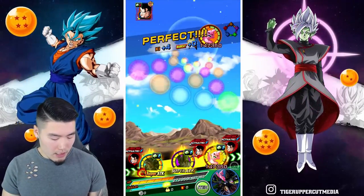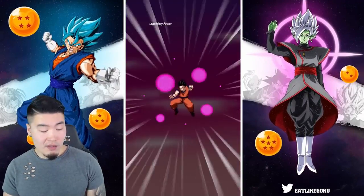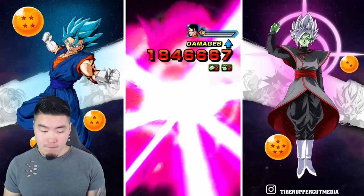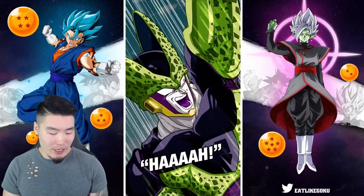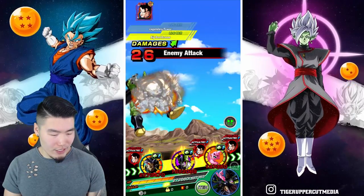We might not even have to get to Kid Buu honestly. If we get a nice crit here — that could be it for Gohan. Let me crit. Nope. Cell's gonna finish it off. Here we go. Boom. 676k — wow, that did not finish it.